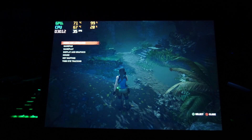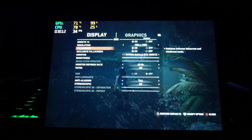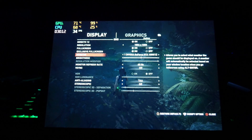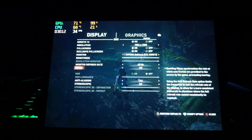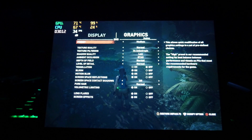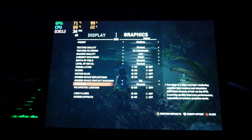Alright, let's check out the options here. Display and graphics: 1504x1000, fullscreen on, exclusive fullscreen on as well, but it won't let me change the refresh rate — it's 60 anyway. V-sync off, TAA anti-aliasing, stereoscopic is off. I set it for the medium preset; PureHair is normal. Let's set it to low and see if that makes any difference.